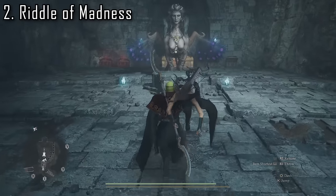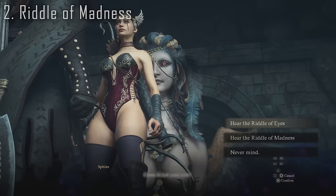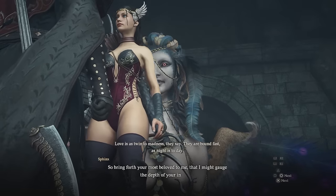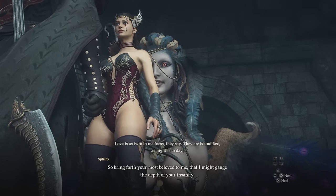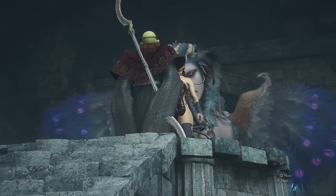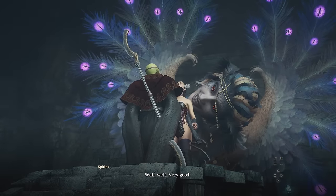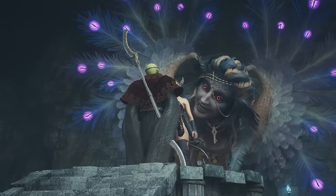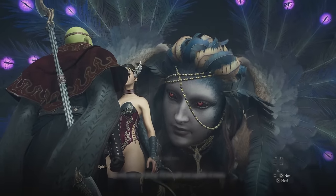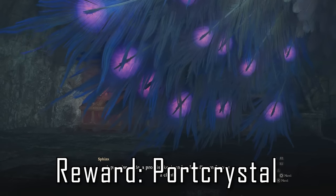Second is the riddle of madness, which many people have solved correctly but inefficiently. The clue suggests bringing an NPC with maxed affinity, leading people to transport an NPC back to the temple, but it's actually much simpler than that. Simply pick up your main pawn, throw them on the dais, and answer the riddle of madness, confirming your choice when prompted. Be very careful not to try and back out of this dialogue option or the sphinx will fail the riddle and leave. If all goes well, you'll be granted a lovely port crystal, which we'll be using right away for our next riddle.